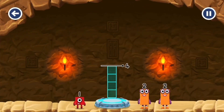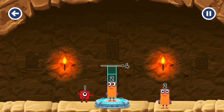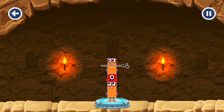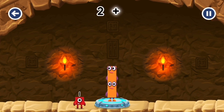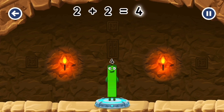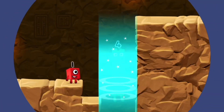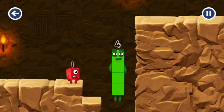Add number blocks to make four. Try a smaller number. That's right. I am four. Have we met before? Good job.